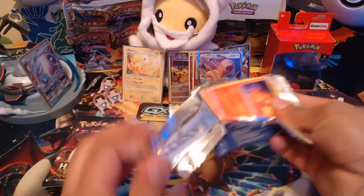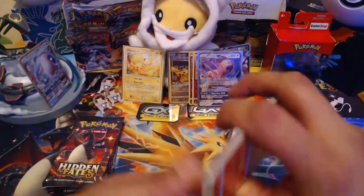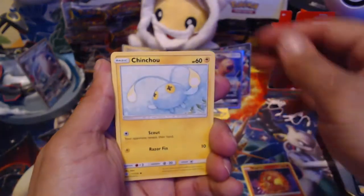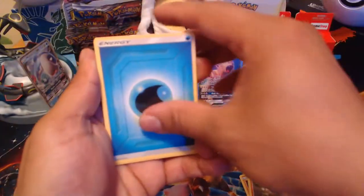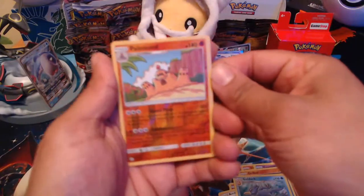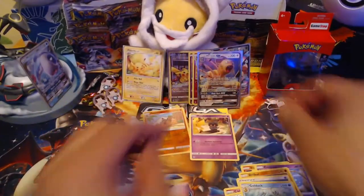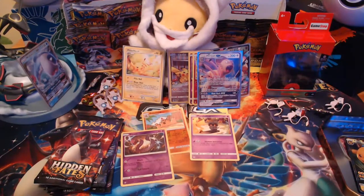Finally got the Cosmic Eclipse booster pack open — there's the code card for that. Going through the cards: Slugma, Chimecho, Cosmog, Punchimoo, drone bird, Water Energy, Clefairy, Alph Lithograph, Golduck. The reverse rare is a Froslass, and the rare is a Mars Shadow with Pikachu right next to him. Not a bad pull at all — always nice to get reverses and rares. I don't believe I have that Mars Shadow yet.